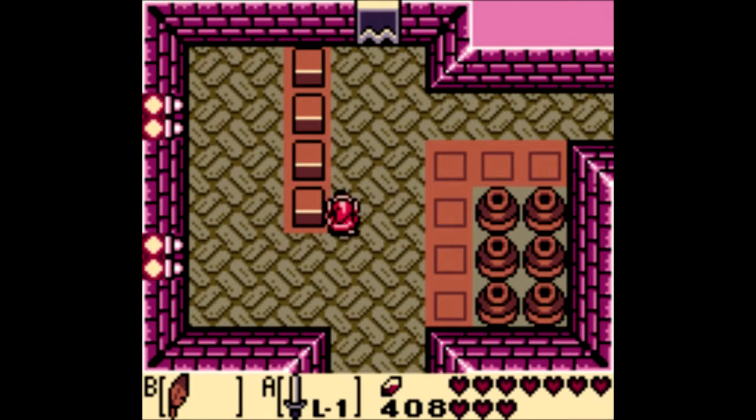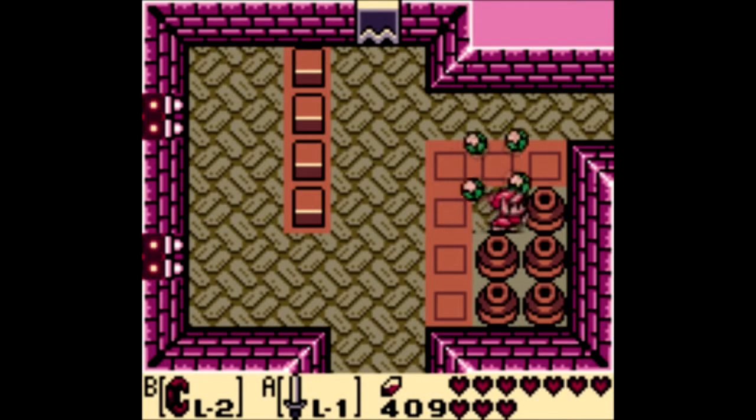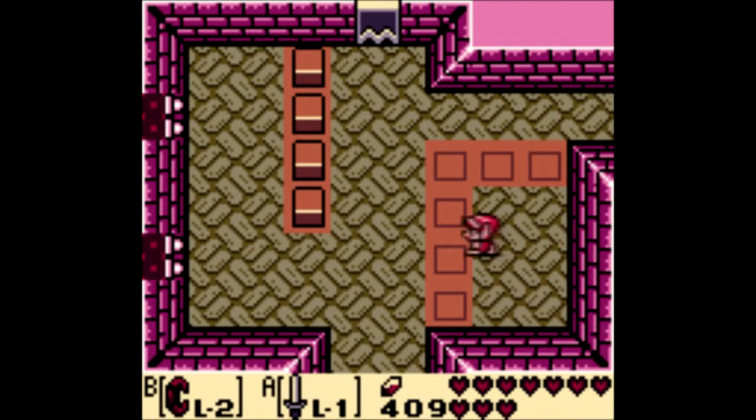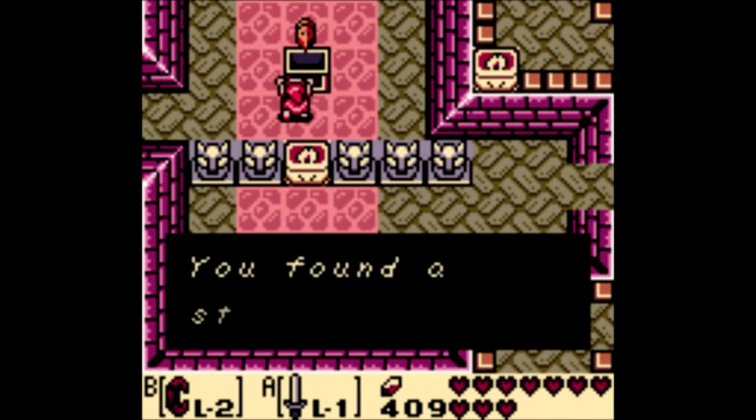It wastes items. I almost did waste an item there - wasted an arrow unnecessarily. Okay, that's not what I wanted. They're both crescent shaped - how was I supposed to know which was which? Memorization, basic logic. How dare you. Head over here, get ourselves a stone beak.